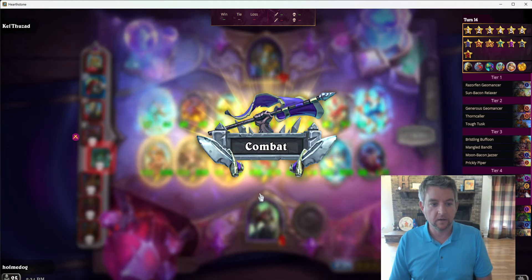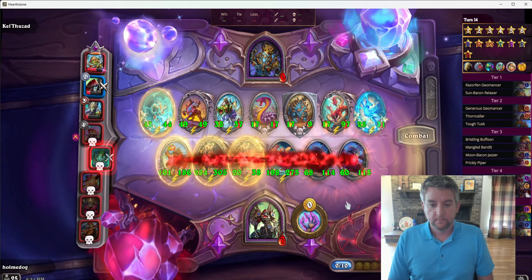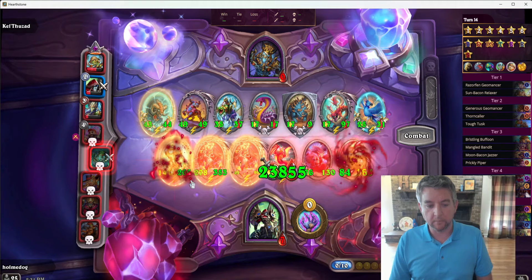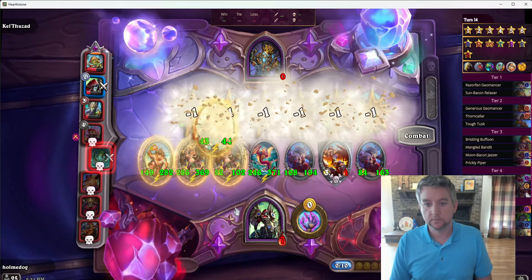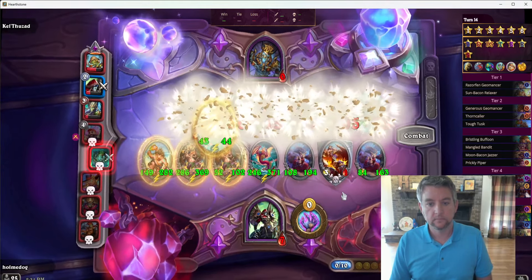We could pull this off with a Murloc lobby if we had the guy who procs at the end of your turn, which is another way you could do this — so it's pretty versatile. The Murloc lobby, though, requires a level 6, and so you can't roll for Bran so hard. That's why I don't particularly like that one.